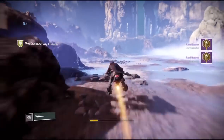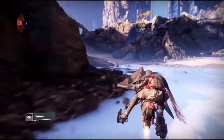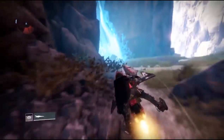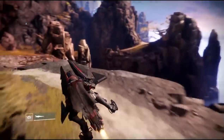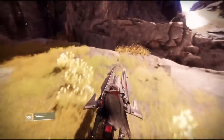Welcome back to the channel everyone. We got the third Ascendant challenge for you today, and of course two more corrupted eggs and one more set of Ahamkara bones for you to find. As always, I'm going to put timestamps in the description down below. For the new guys, getting these corrupted eggs you are going to need the Wish-Ender bow in order to shoot and break them.